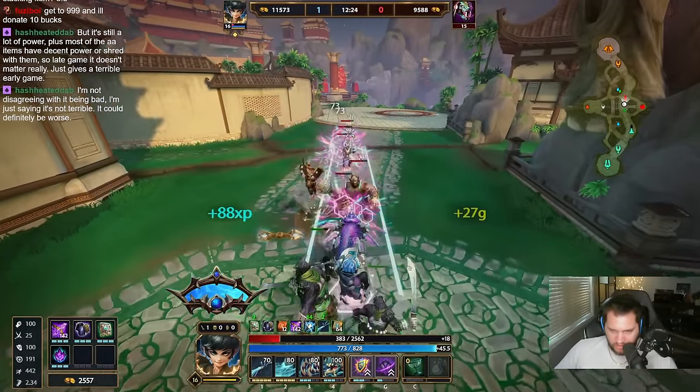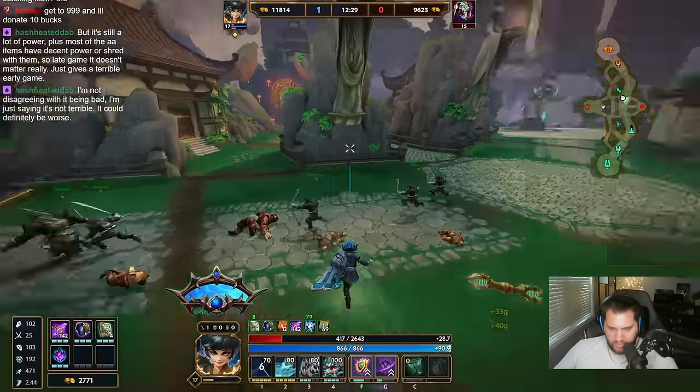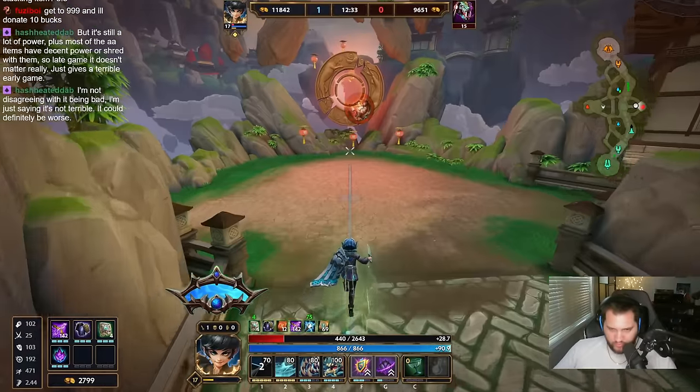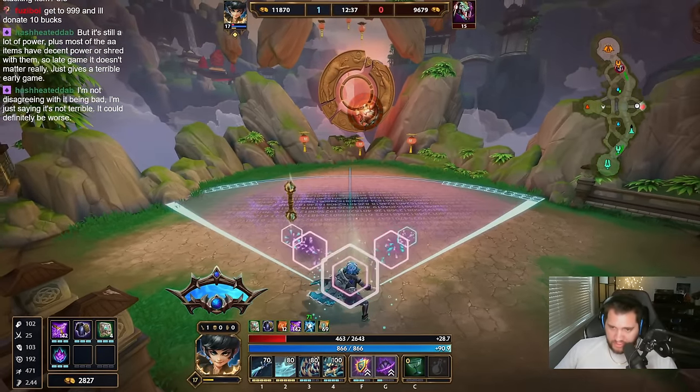Now I could go Silver Branch now, but I don't want the damage of Silver Branch yet — because Silver Branch is going to give me a lot of damage.